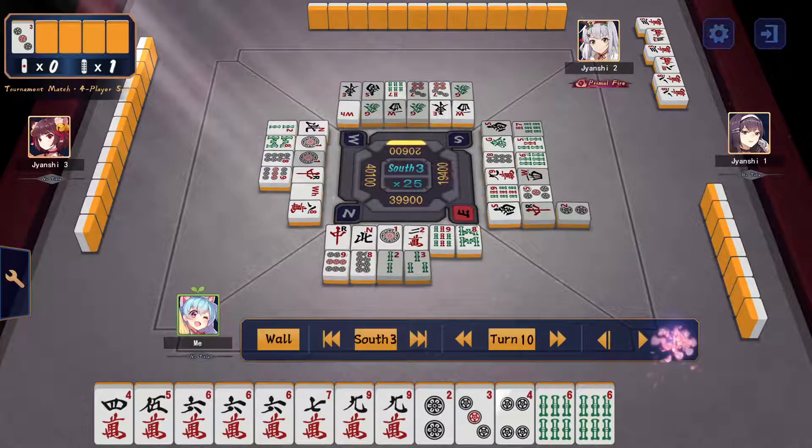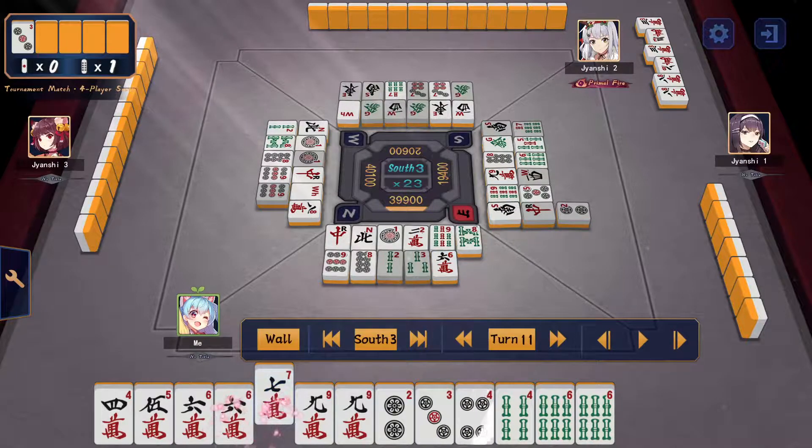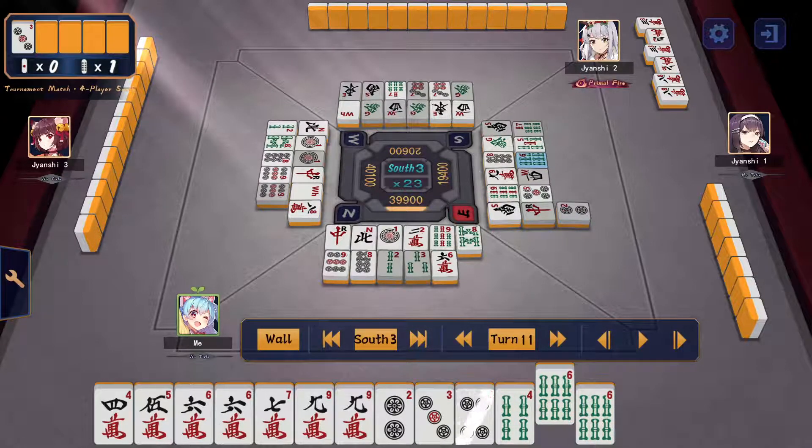I was suspecting my shimocha to have a toitoi hand, so I think about what's safe. I pon the 3-man so the chance of him winning on 3-6-man is smaller — if he has 3-3-4-5 usually you wouldn't pon the 3. The 6-9-man is also a one-chance tile since I see three of the 8-man. I take a chance and cut the 6-man, confirming a two-sided wait. A 5-sou draw gets me into tenpai and then I cut the 6-sou which is safe.